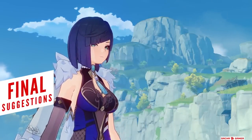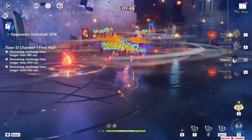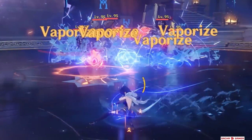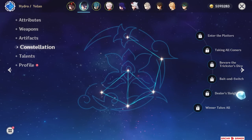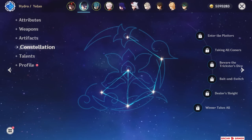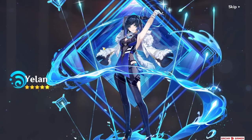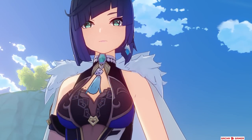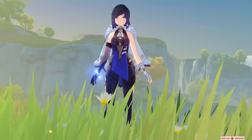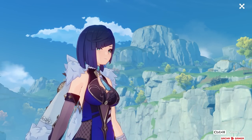Overall, I'm really happy with how Yelan turned out. She's got a really fun playstyle, especially when you can run around like a ninja, tie up your enemies and watch satisfying damage numbers come out. I haven't really talked about her constellations but I do not believe you need any of them in order to enjoy using her, although I am considering making a full Constellation review video — so let me know in the comments if you'd be interested to see it. Anyway, thanks for watching, I hope you found this guide useful, and I hope to see you next time.